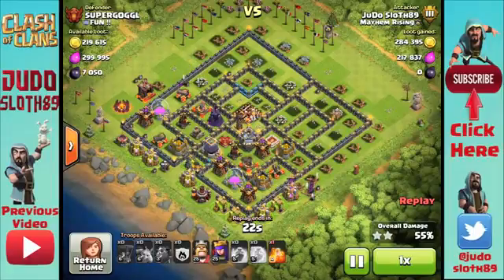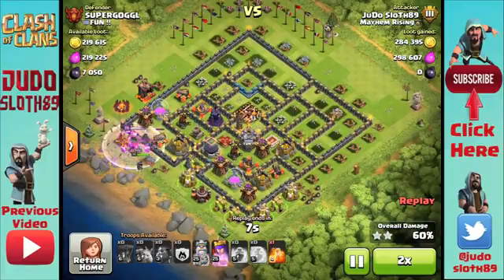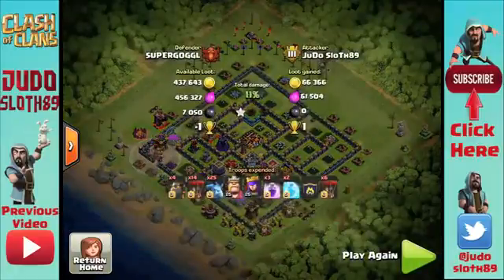Being a farmer I can't resist — you can see those storages on the bottom there. I'm going to put my king in quickly, followed by my queen, and just let them soak up a little bit of that loot before I leave. He's just lucky I can't get into that dark elixir, because that looks delicious. I'll take the nine trophies and be on my way.